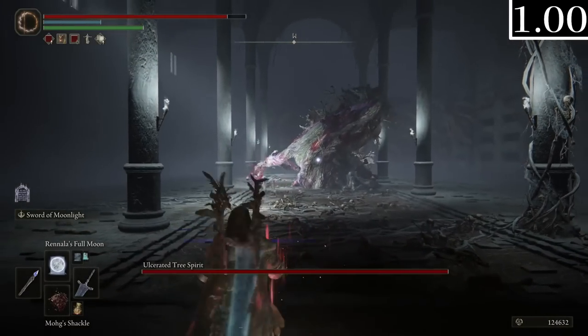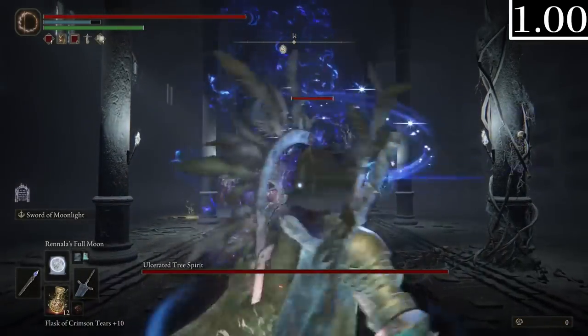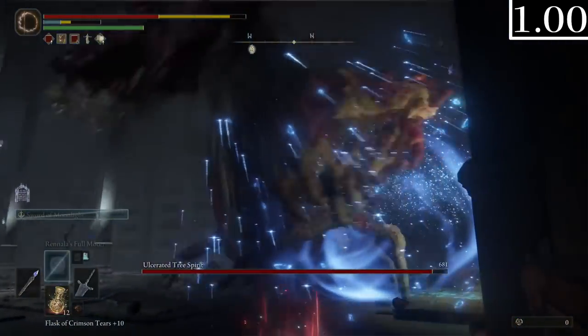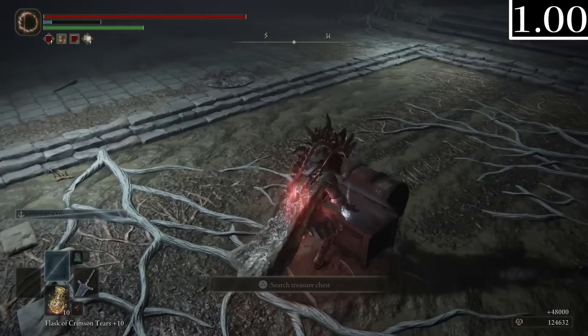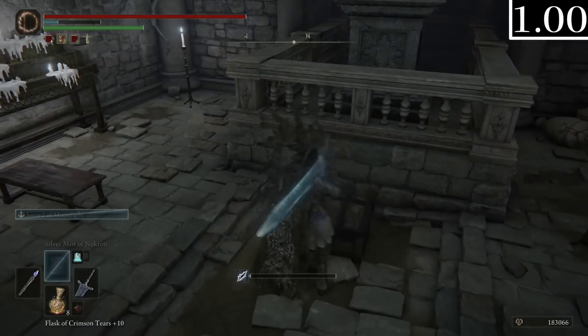The Tree Spirit boss started already above ground, when normally it's supposed to dig out first. It's playing the Grave Worm song instead of the Erdtree Avatar song — I say sort of because I was playing a different wrong song before. After the boss, the chest with the Death Root unlocks, so I thought maybe it could unlock the other chest from earlier. But nope, it's still locked.